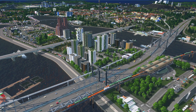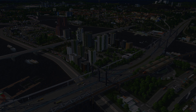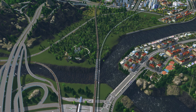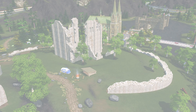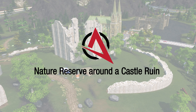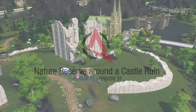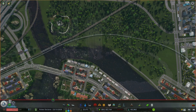Welcome back fellow mayors to Fisher Enclave Cities season finale, where we create a nature reserve and find the right assets to build around a built-in castle ruins in the map. This is Captain Obvious and I thank you for joining me to the end of this incredible journey. I can only hope that you have been enjoying the city build so far.